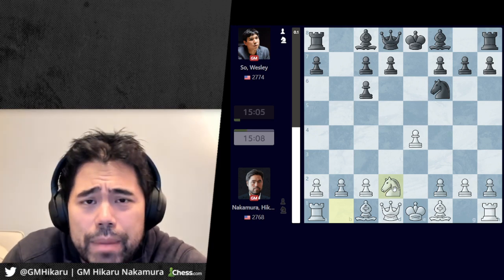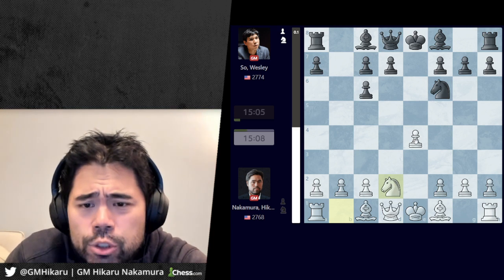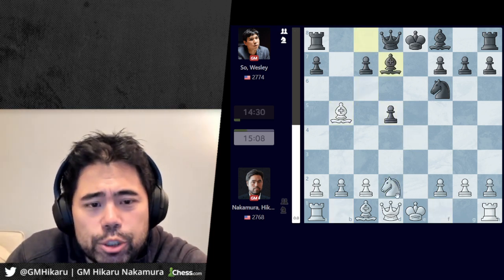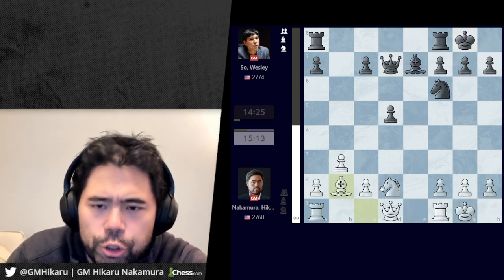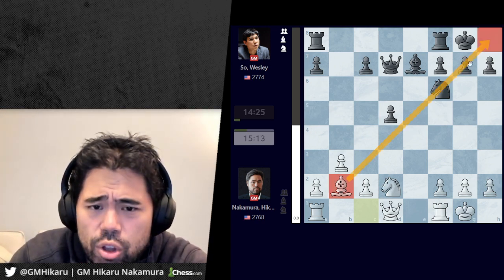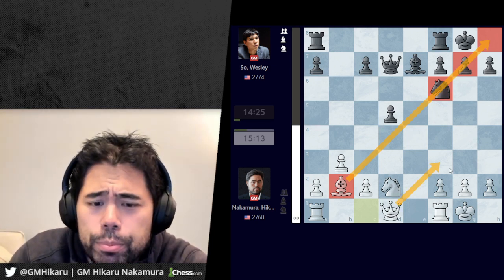We get pawn takes pawn, knight takes pawn, knight to f6, we trade, and now I play knight d2, following in the steps of Nihal Sarin who also played this in one of the other quarterfinal matches of the CGC against Samuel Seven. Wesley plays d5, we trade, I go bishop to b5, bishop d7 is played, we trade, I castle, bishop e7, b3, castles, and bishop b2. This is sort of the first starting position — I have a great bishop on the long diagonal towards the knight on f6 and the pawn on g7.